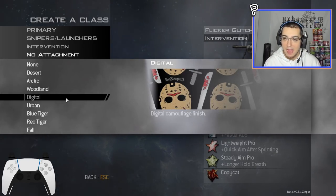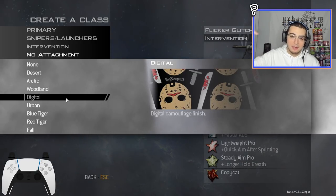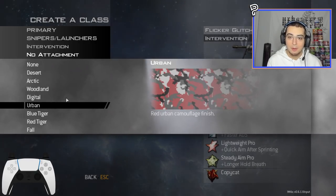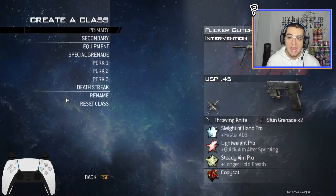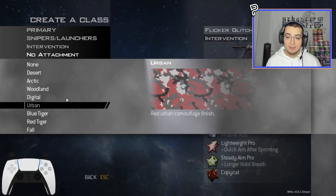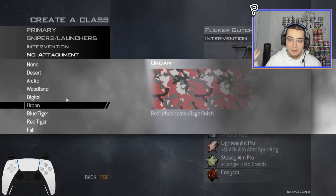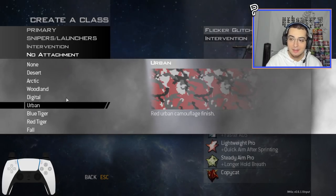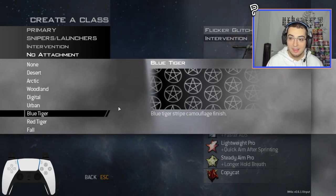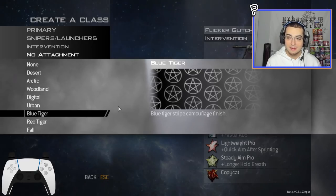The Digital replacement is really cool — bloody knives and machetes with Jason masks on it. There's text that reads 'Casper Spell' backwards. The Urban replacement has no main menu preview since JD didn't make one, but it'll show up in game. Then the Blue Tiger replacement is a pentagram camo on an all-black finish — satanic stars basically, though they're not flipped upside down.